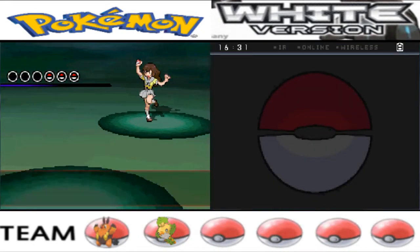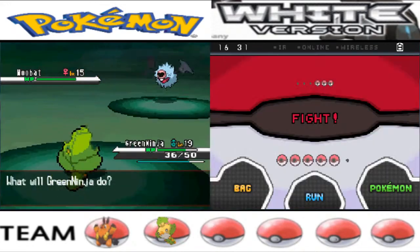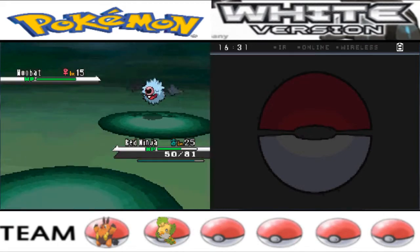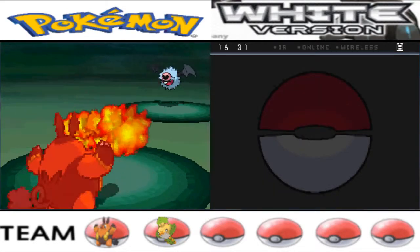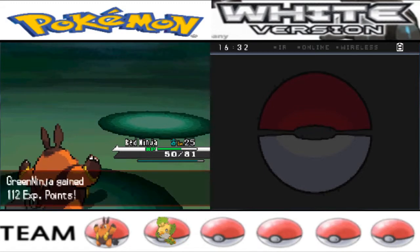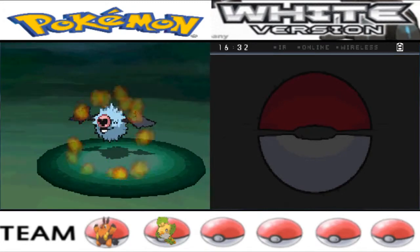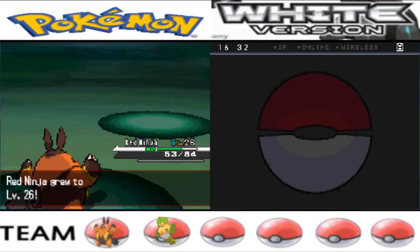Maybe I just wanted to save that for later. A Woobat — no, that doesn't evolve with a Moonstone. I think Woobat evolves at a certain level and then further evolves with high happiness. I switched out because Flying type is bad for Swaddle — and there, took it out in one hit with Flame Charge. It has another Woobat which isn't good for Swaddle's leveling.